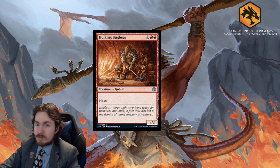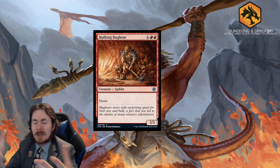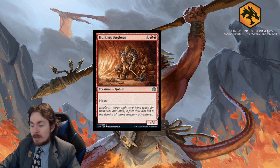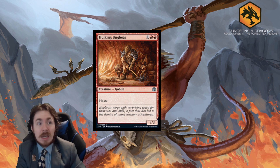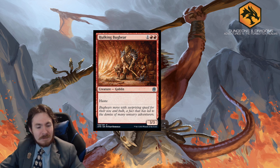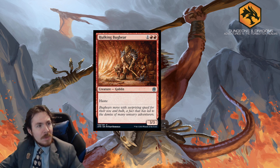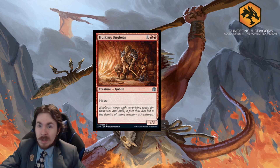Poking Bugbear is also a Goblin — a 3-mana 3/3 with haste. In Standard I could see a Goblin deck running this, though they might just run shapeshifters instead. 1.5 out of 5 in Standard — it could but probably shouldn't see play. In Limited, 2 out of 5 on its own, or 2.5 out of 5 with Goblin synergy. It's okay.